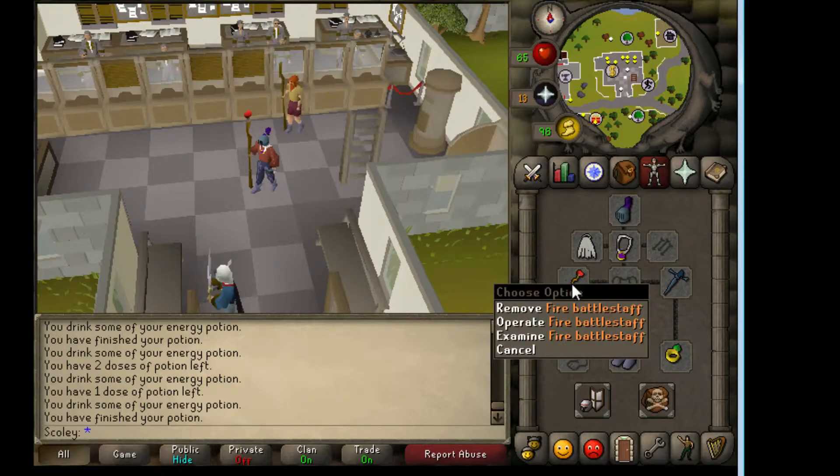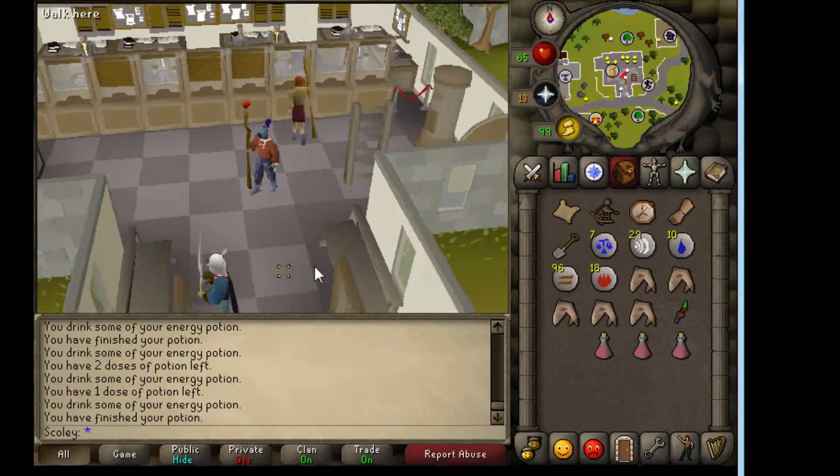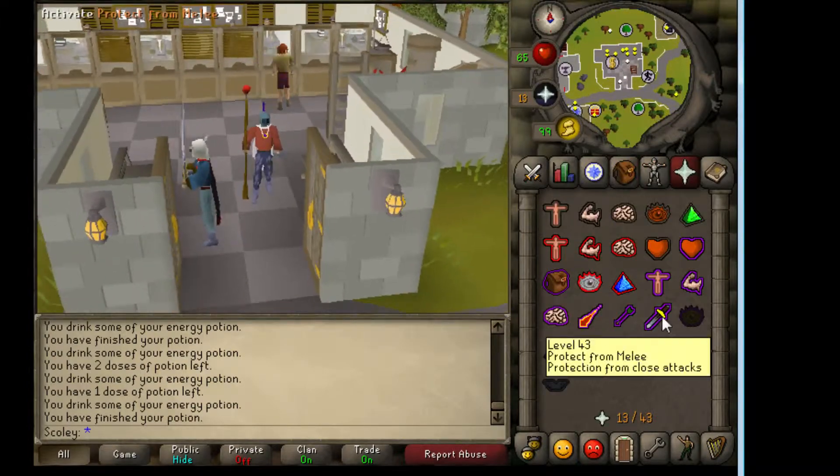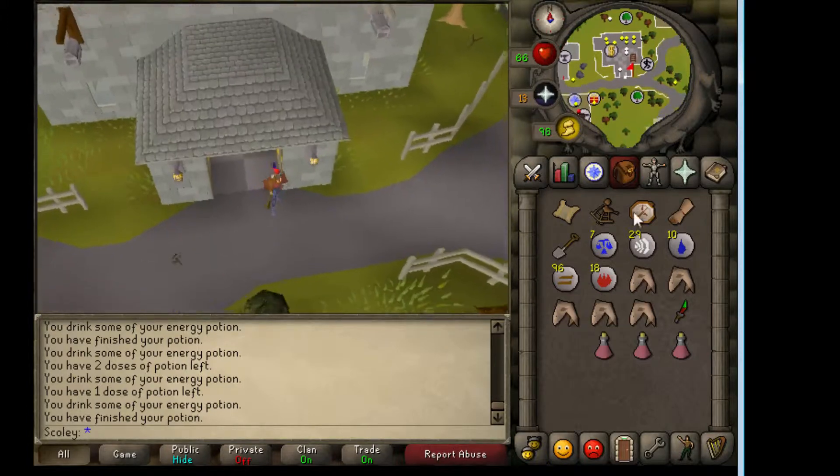I've got my rune full helmet, fire battle staff, and some hide chaps. You're going to have to fight one of those double agents, so if you pray melee you can kill him pretty easily. Other than that, if you don't have enough prayer, go ahead and bring extra food.